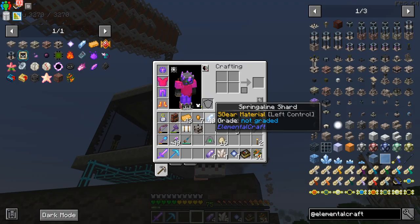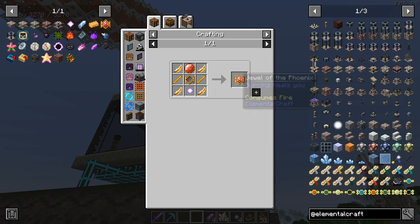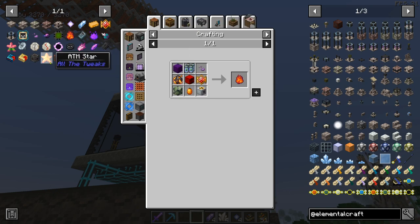Welcome back. Today we're going to talk about how you make the Jewel of the Phoenix. We need this to make Philosopher's Fuel, which we need to make the ATM Star.